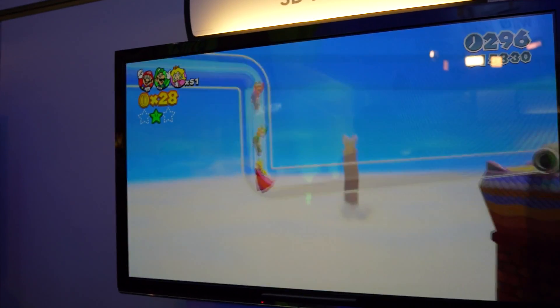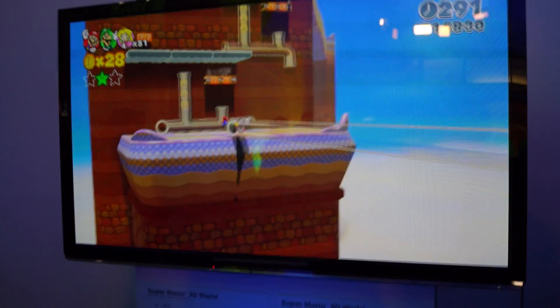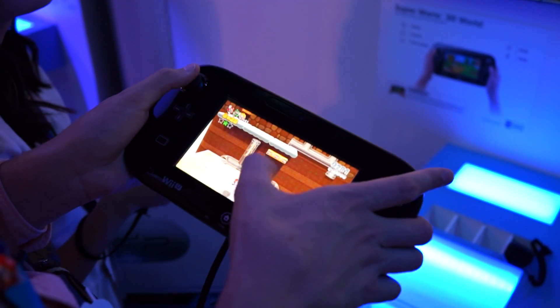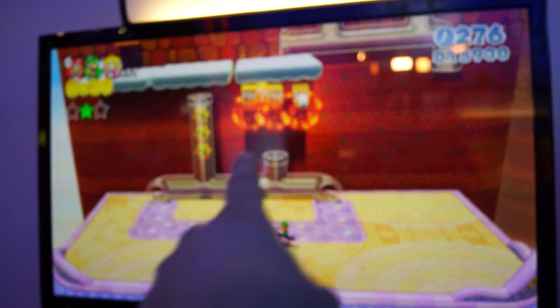And you can see depth of field going on. Sweet Jehoshaphat. Hey Alan, do something on the gamepad — like touch the little baddies or something. So now the touchpad is mirroring what's on the TV, but if he touches, you can see he makes a little hand that's on the screen.